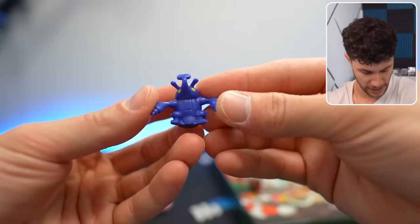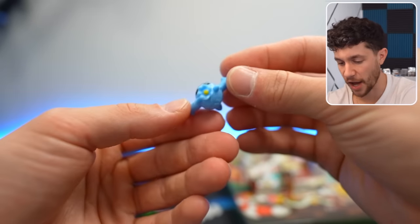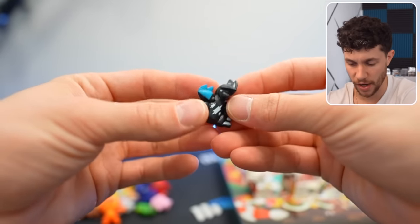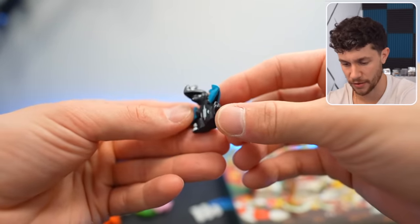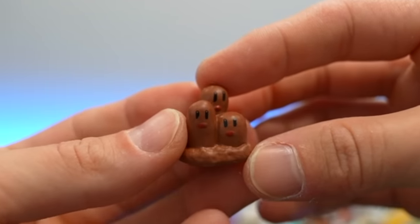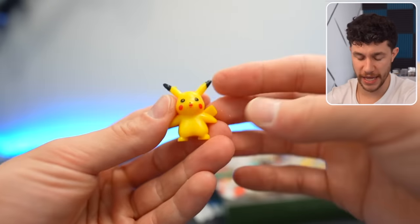Big teeny fairy. Heracross. That's a Cacnea, but that's not what shiny looks like. Then... what in God's name is this? This is not the right color. Trico. Magnemite. Slugma with a triple poop. And the last one is a Pikachu.